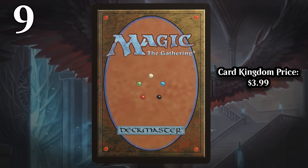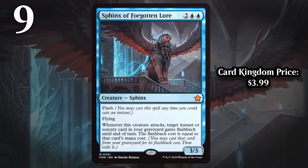Next up, we've got Sphinx of Forgotten Lore, which for two generic and two blue is a 3/3 with flash and flying. When it attacks, target instant or sorcery card in your graveyard gains flashback until end of turn, and the flashback cost is equal to that card's mana cost. A four-mana 3/3 with flash and flying is a pretty solid card to begin with — you can flash it in and ambush block like a 2/2, already setting yourself up for a 2-for-1. But what really makes this incredibly strong is that you then get to untap with it in play, attack your opponent with a 3/3 flyer, and cast an instant or sorcery from your graveyard too.